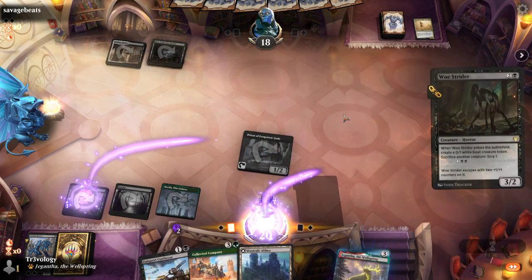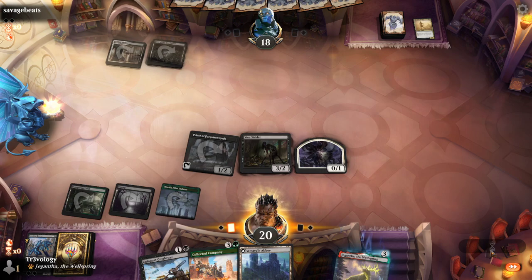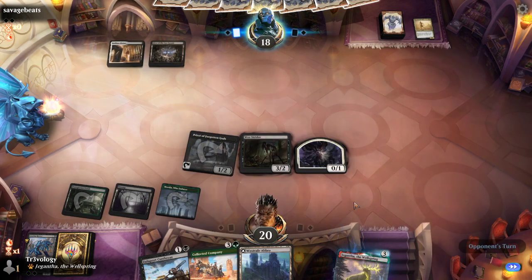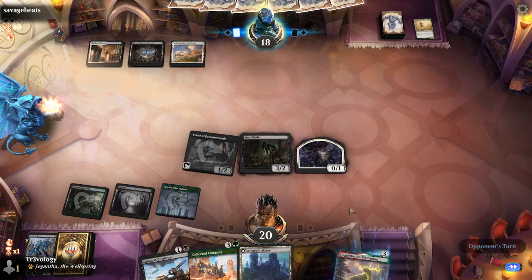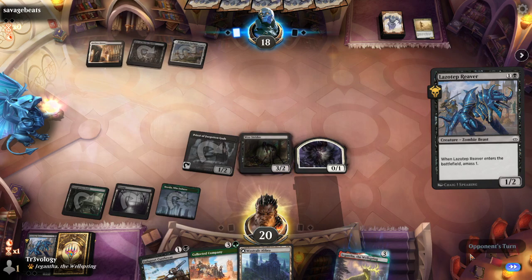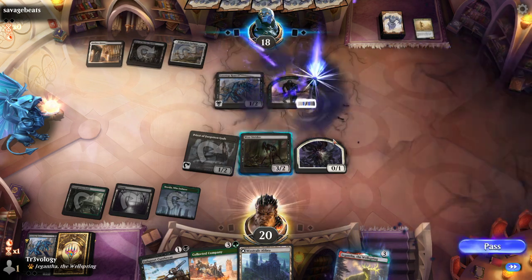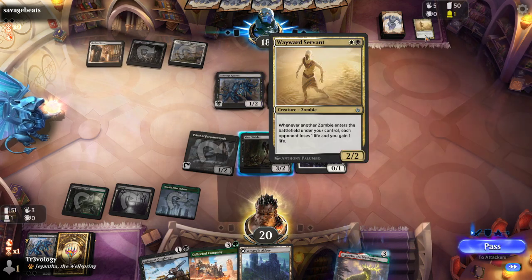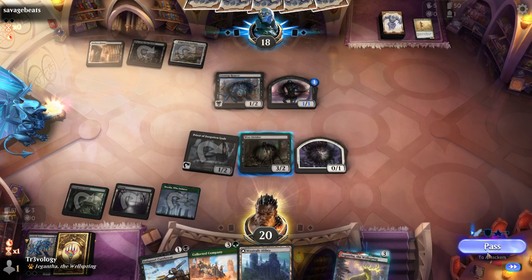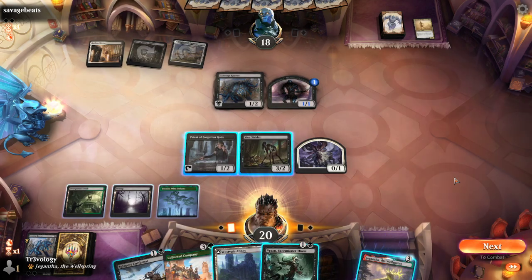We draw the Westvale Abbey. We're going to play the Woestrider off the mana here, which sets us up nicely for next turn — we can company and, because of Westvale Abbey, maybe set up a very fast kill. They've got Lazav Reaver. I'm pretty sure this is the Rally version of Zombies — we'll be bringing in Scavenging Oozes. You need to watch out for a couple of different drain effects as these creatures enter the battlefield.